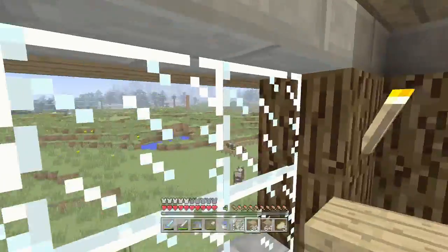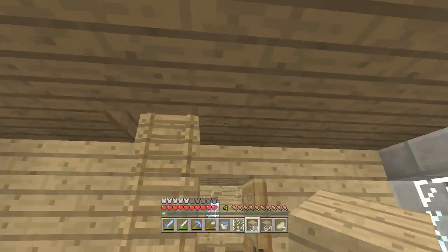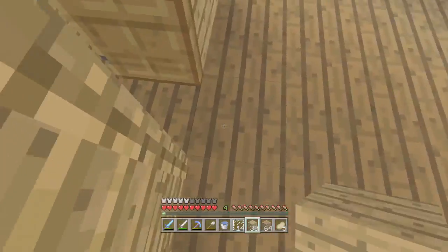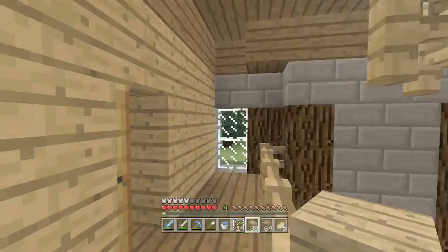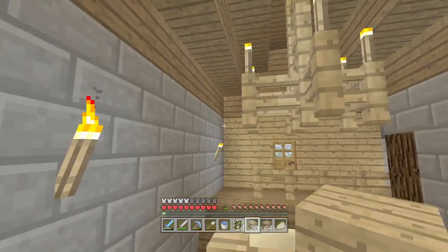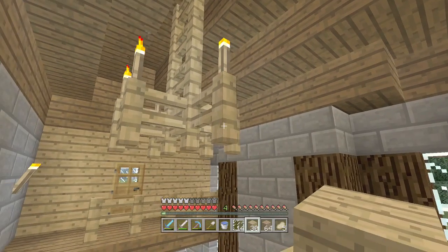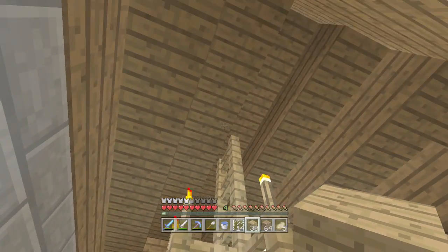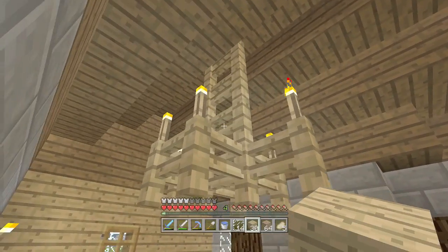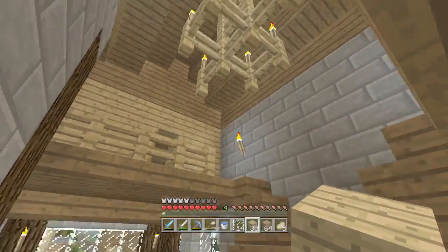Obviously the town will expand out here eventually, so there will be something else to look at over there. I've added this chandelier — I did say I was going to put a chandelier in here for some extra lighting. I think this worked the best. I could have tried iron bars to see what it looked like, but I didn't think it was going to match that well. Just some fences and some torches on top — I think it lights the place up and looks pretty good.